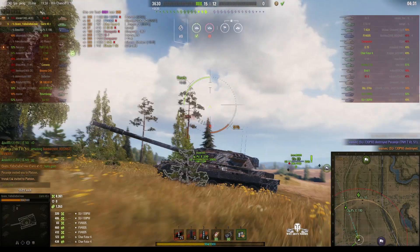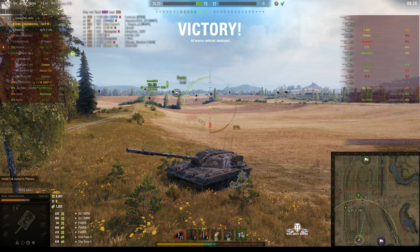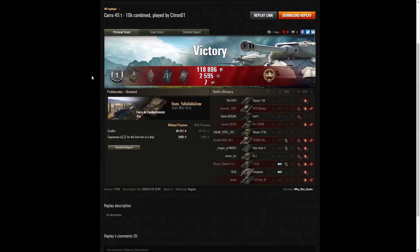Very impressive — five kills. Here are the end of battle stats. Citroen 01 got a First Class Tanker in the Carro de Combatimento 45 tonne. He got a Spotter badge for spotting at least a thousand hit points of damage, a Bruiser medal for getting at least five critical hits — in fact he got nine — a Fighter badge for taking out four enemy tanks — in fact he took out five — and a Confederate for doing more damage than his own vehicle's hit points. He did get High Caliber, getting at least 20% of the enemy hit pool, and continued to take out more enemy tanks to secure that medal.